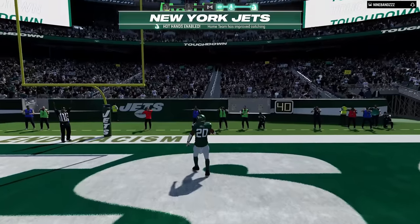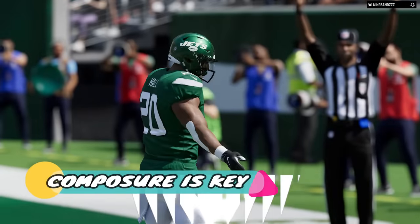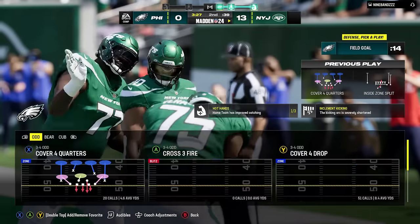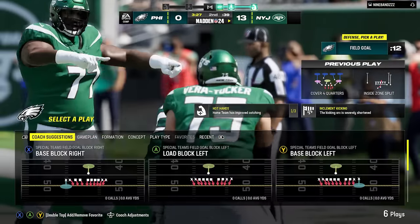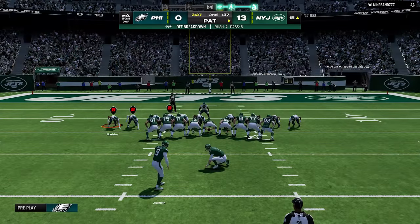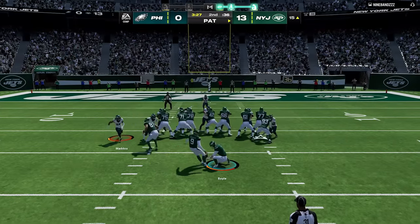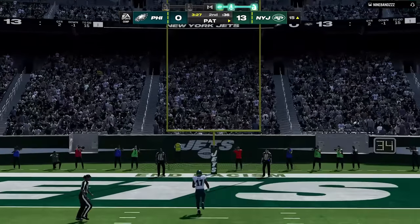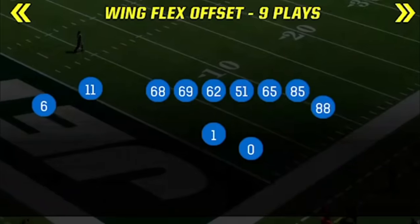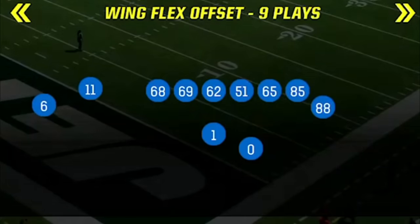My next tip is to keep your composure, which is an extension of situational football. Things don't always go your way in Madden, but this is an emotional game and if you can't control your thoughts and emotions they'll force you to make mistakes. So even though I'm down 14-0, I have to keep my composure, play the situation, and switch to a more pass-heavy offense since I need to score quickly.